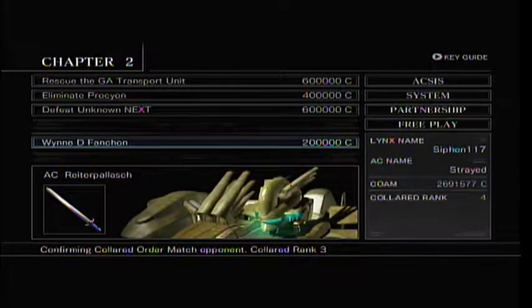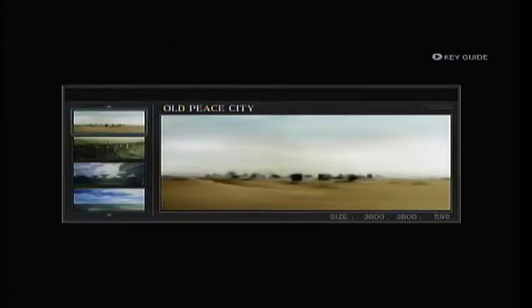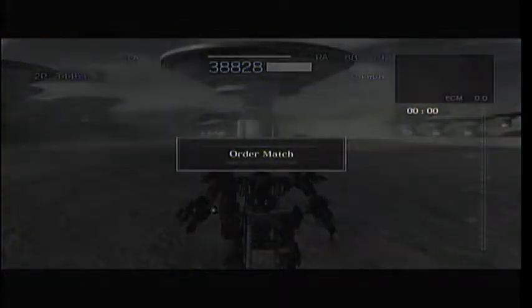I believe he has the same emblem from the last game as well. Next is Windy Fanschen — this is where it starts to get difficult with the Collard ranked matches. She's rank three and she kicks ass. Her armament consists of a rail gun on the right arm, a high-damage laser blade on the left arm, a double-barrel laser cannon on the left back, and a rapid-fire pulse cannon on the right back. She's quite fast and agile and can stay in the air for a long time.